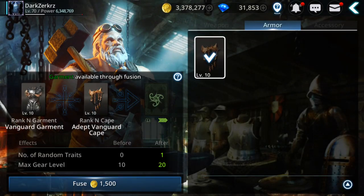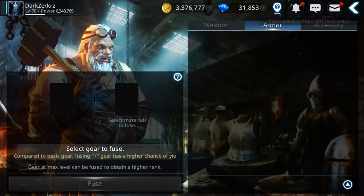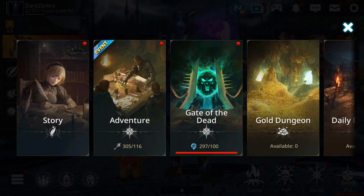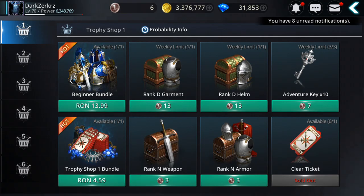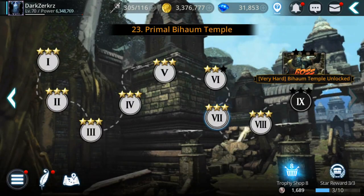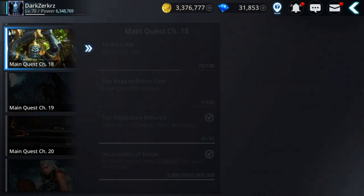That's the trick — it's not expensive and you don't need lots of materials. Do it 100 times; it might take an hour or more but you can do it. Also, if you go to Adventure Trophy shop — trophy 1 up to trophy 9 — you can get rank D or rank N gear using coins, and you get those coins by doing adventures.